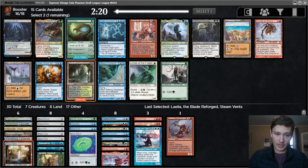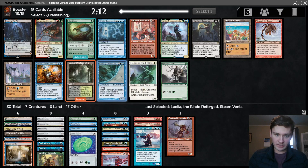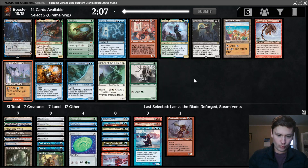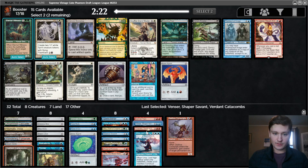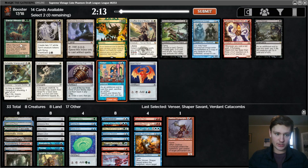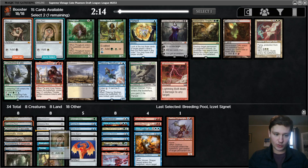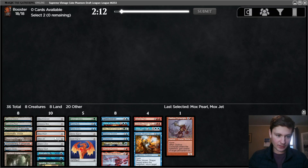Now we can take Verdant Catacombs, which gets Tropical Island. There's also Venser, Cryptic, Riftwing. I think I like just taking this though. Imperial Recruiter doesn't look that great here. Tolarian Academy is not great in this deck - we're a little light on cheap artifacts. Could take Venser. I don't think Riftwing Cloudskate is very good. Guess we just take Venser. There's Tinker, but we don't have a Tinker target. Breeding Pool is good. We already have Tropical Island, but I think we still want that for fixing. We could take Eternal Witness to pair with Time Walk, but double green is a little tough. Probably just the Signet. Two Mox to finish it off - that's great. We have two Draw 7s, so having a ton of Mox is going to be very good for us.